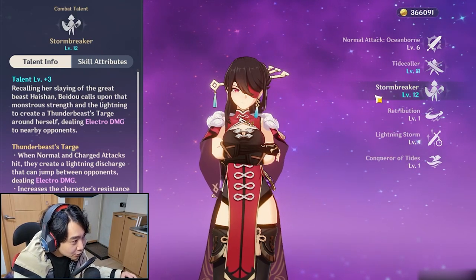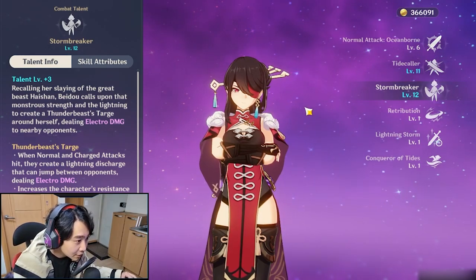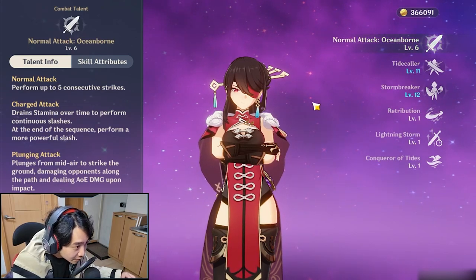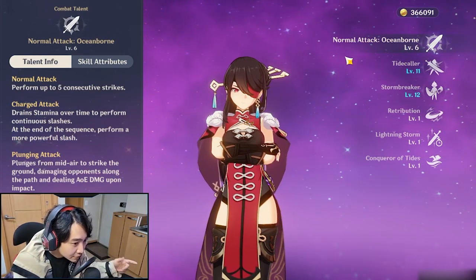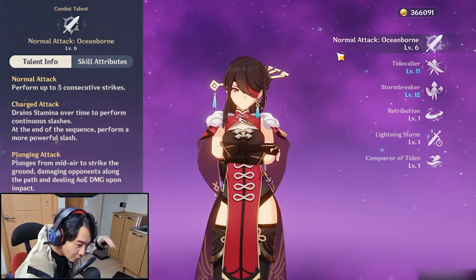I personally like to use Beidou for the burst and have the main DPS do normal and charged attacks, as they just do massive damage. For the physical build, you want to max that out as well. I'll leave everything in the description below for the Beidou build so you can skip over. Beidou's team comp discussion is starting now.